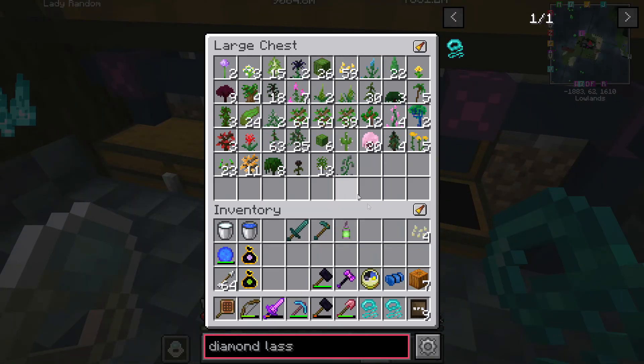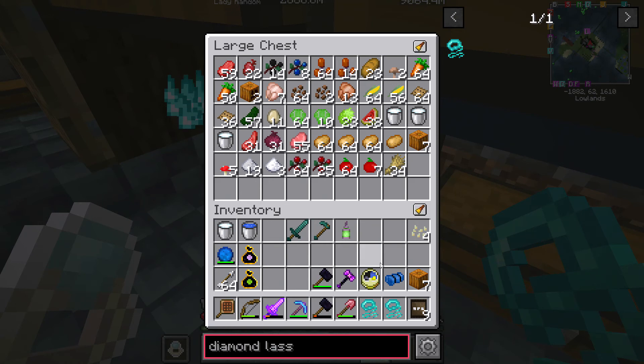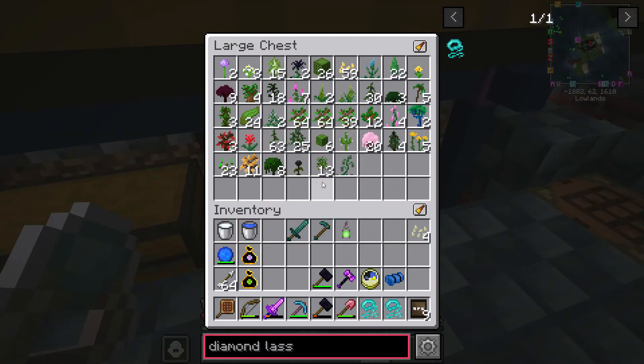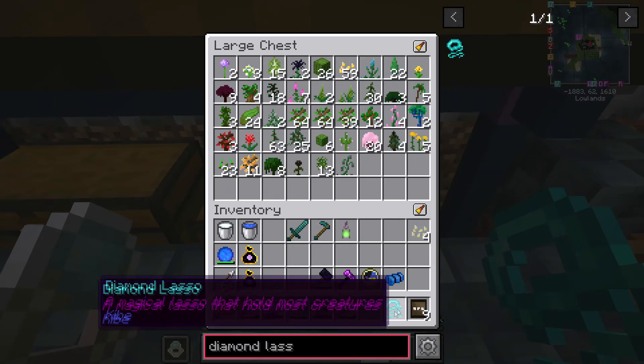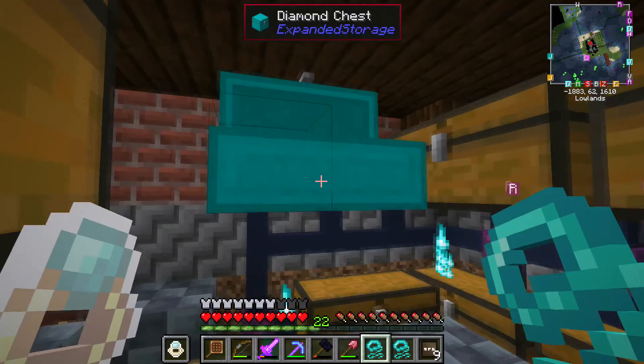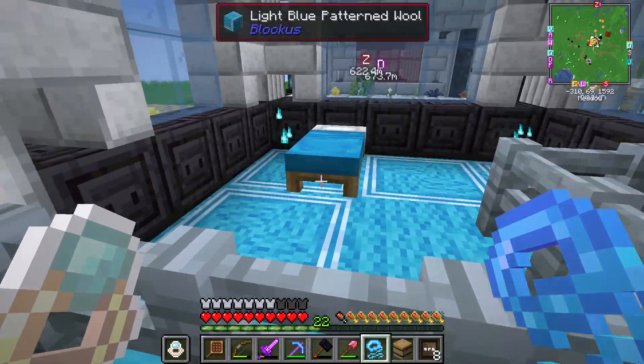Are these lanterns okay there, Dari, do you think? Or do you want to do like a wall? Maybe do something in the middle. No, I like them. Oh, that looks really nice with that — the umbral fence, doesn't it?